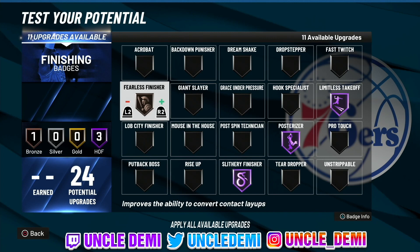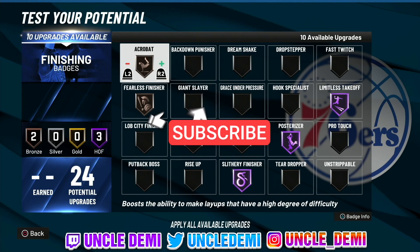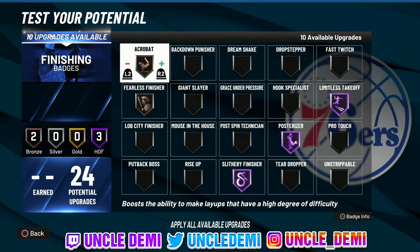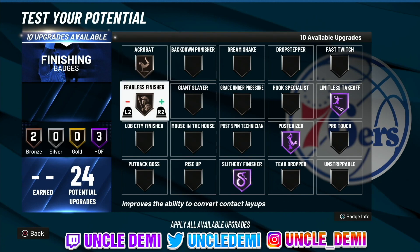The next badge you wanna get on bronze is Acrobat. You gotta get your mindset away from how it was in 2K21 and 2K20. Acrobat covers spin, half spin, hop step, euro step, cradle, reverses, and chain shot layup attempts, all receiving a significant boost. The most used part of this description is gonna be the reverses. With Acrobat on bronze, it actually activates and stacks with Fearless Finisher. These two stacking at bronze is all you're gonna need. Try it out — do some contested reverse layups and you're not gonna have any issues, especially if your layup attributes are in the high 80s or 90s.